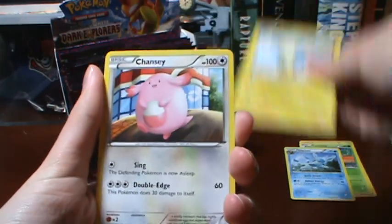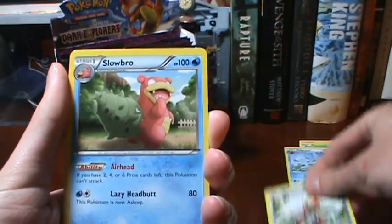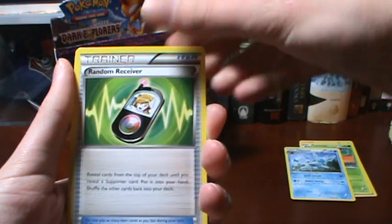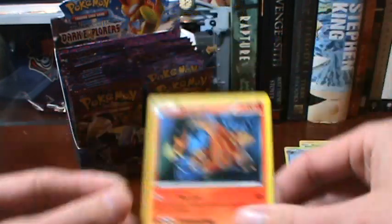So we have Minccino, Chansey, Drilbur, Larvesta, Pawniard, Slowbro, Torkoal, Random Receiver, Scyther Reverse, and a Heatmor Rare — which I also have.